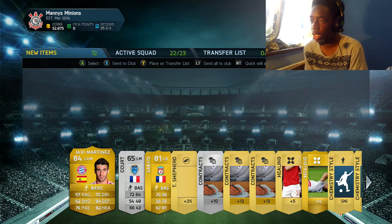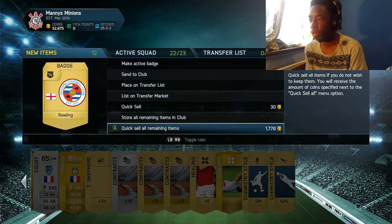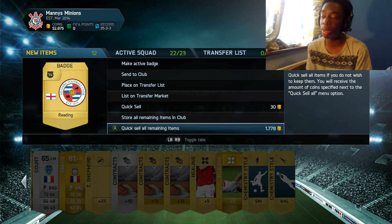Messi on this last pack. Skip. And we get Javi Martinez and Sacco. Awful, awful pack opening. Hopefully you guys have enjoyed me getting absolutely nothing in an attempt to pack one of these international man of the match cards.